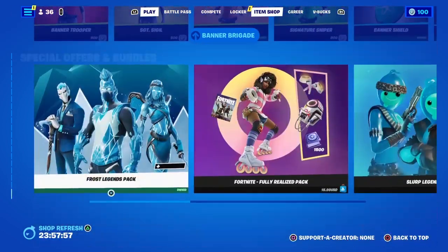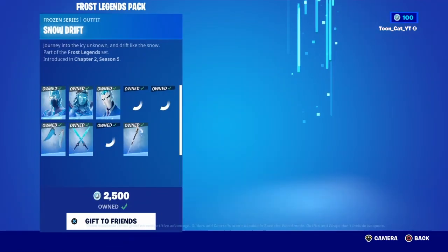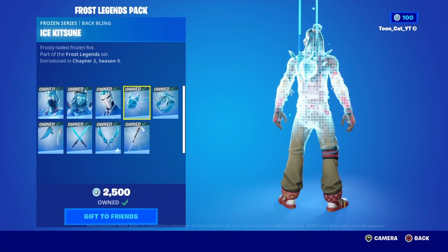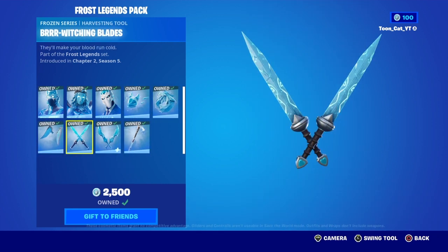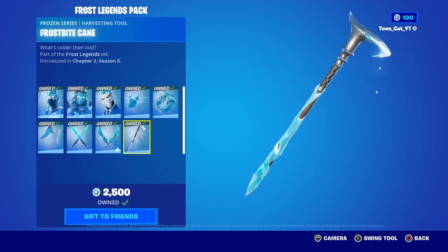They also brought back the Frost Legends Pack. We have Snow Drift with the Snow Heart, the Frost Broker, the Ice Kit with the Frosty Fox back bling, the Wings of Frost glider, the Burr Witching Blades, the Galactical Rift Edges, and the Frostbite Cane pickaxe.